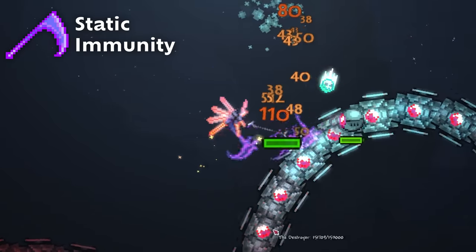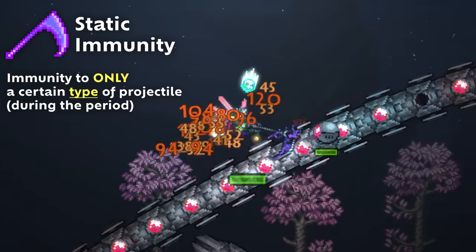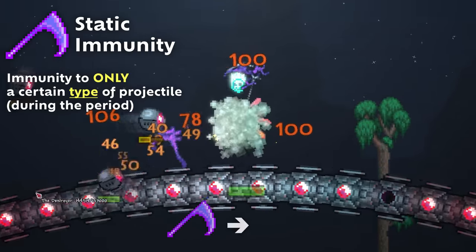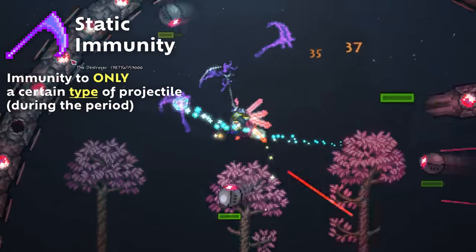Static Immunity only applies to projectiles of a certain type. For example, if I used a Death Sickle on the Destroyer and a friend was using a Jester's Arrow, with Global Immunity my Death Sickle's immunity would block the Jester's Arrow. However, with Static Immunity, the Death Sickle's immunity only blocks the Death Sickle itself, meaning the Jester's Arrow would work as intended. This is the most favored type by the developers currently.